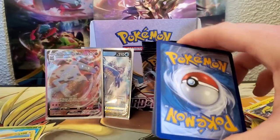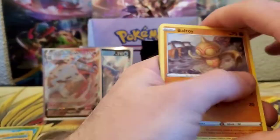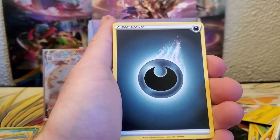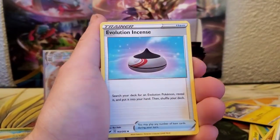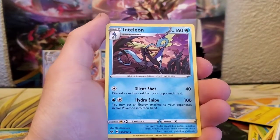Let's see if we can't get another pull here. We got Baltoy, Chinchou, Krabby, Munchlax, Galarian Ponyta, Energy, Pokémon Catcher, Drizzile, Evolution Incense, a Rare Candy, and an Inteleon for the rare.